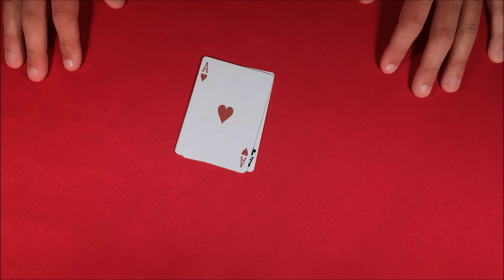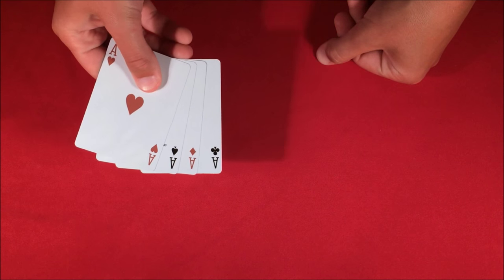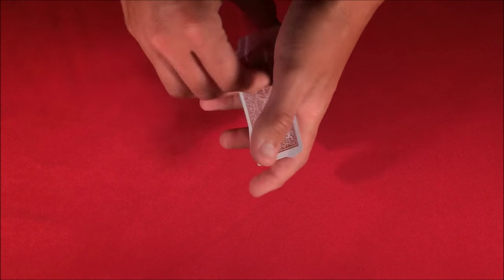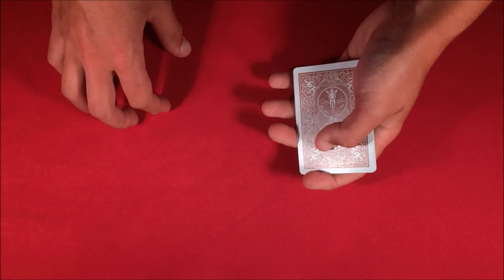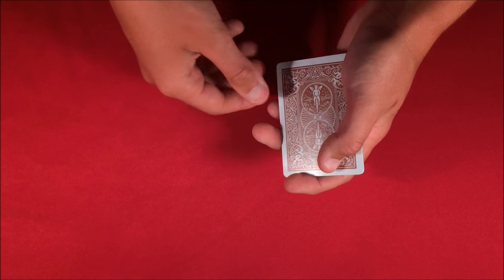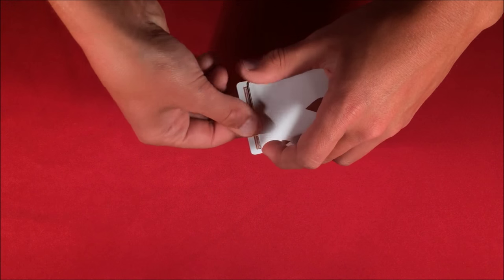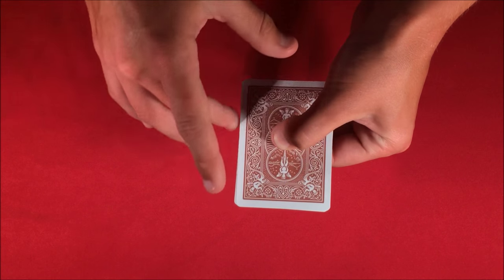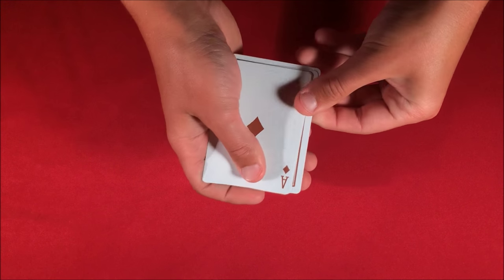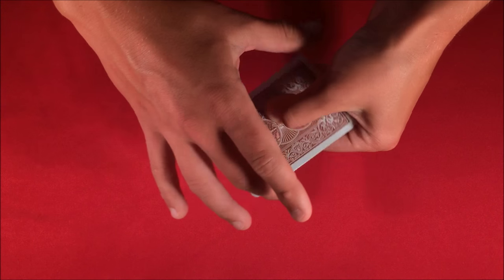Today I'm going over a trick known as Twisting the Aces. I actually posted a tutorial for this trick a while ago but it was so bad I figured I'd redo it. To start off, I'm just going to be taking the aces and flipping them over one at a time — but obviously not like this, that'd be a little boring. So what I'm going to do is give the deck a little bit of a twist, and you can see now one of the aces reveals itself — there is the ace of diamonds.